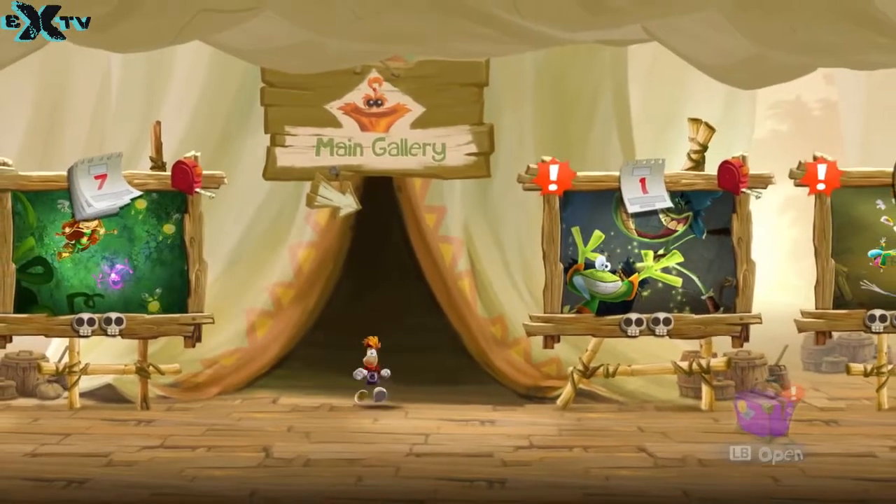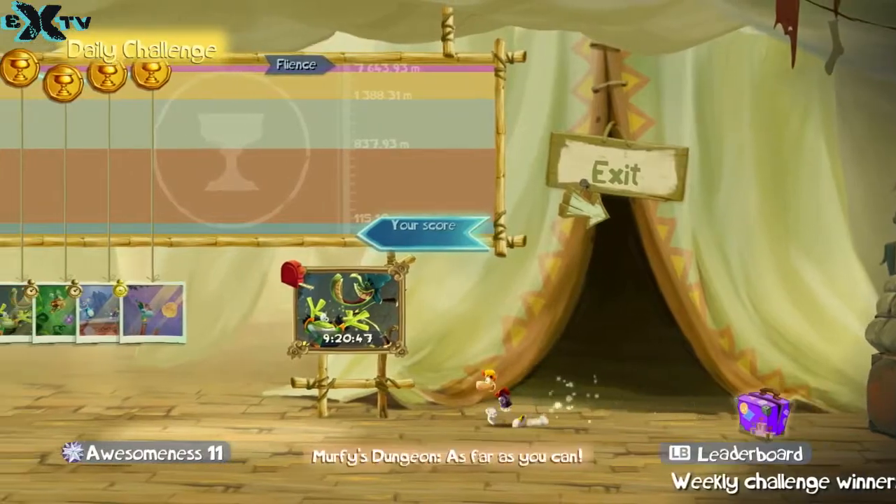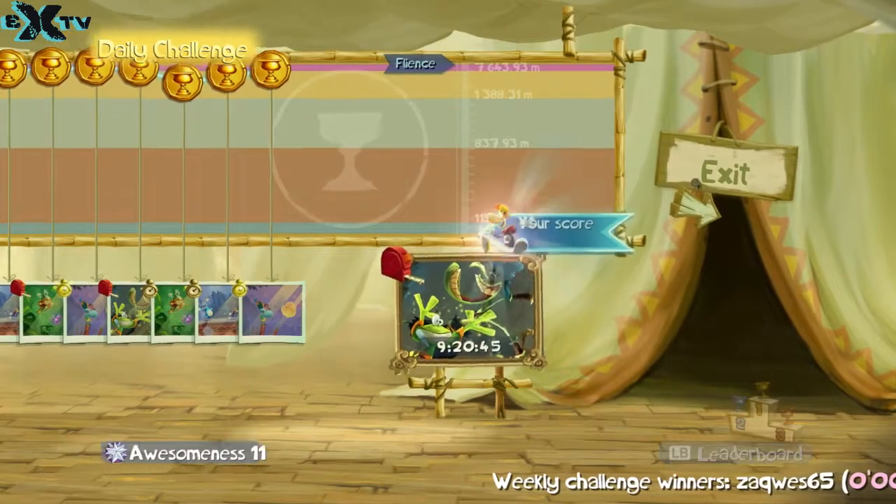The first challenge for today is Murphy's Dungeon. It is an infinite run. We are looking to go 1,388 for the gold or about 7,600 for the diamond. So let's see where we can go with this one.